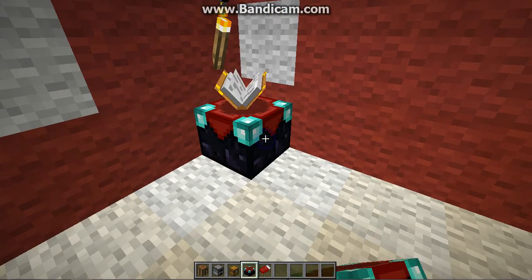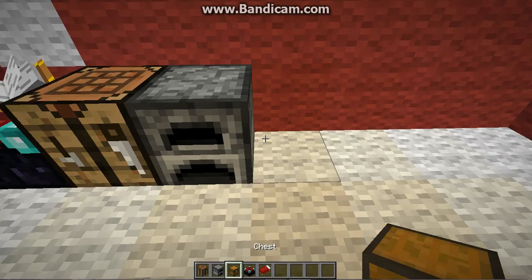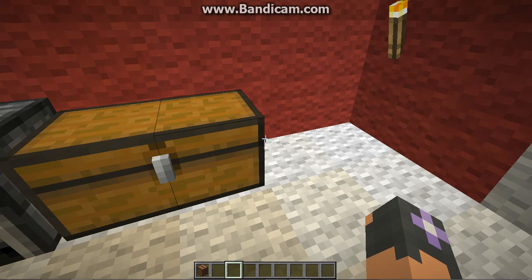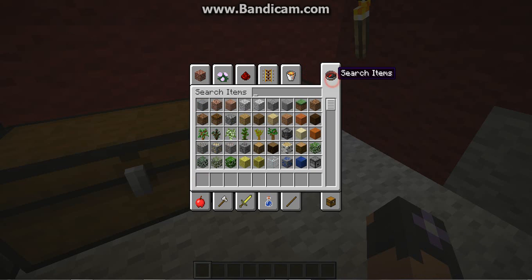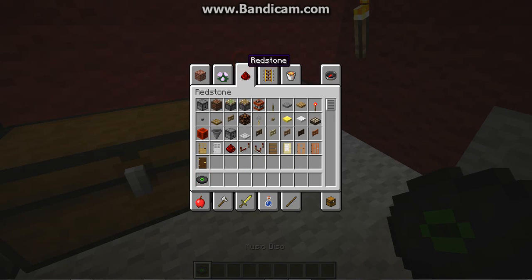You can pop a new chest over there, a crafting table, a furnace, and a double chest. Maybe I could put a jukebox too so I can boogie! I think I might just put some music on now. Which one do you want? I'm going to put on Cat — I love Cat. It's so cute.